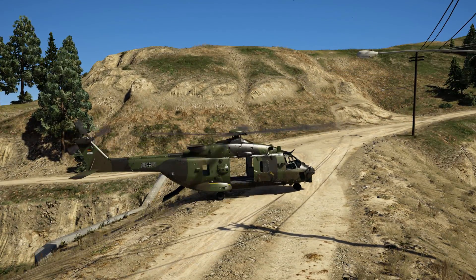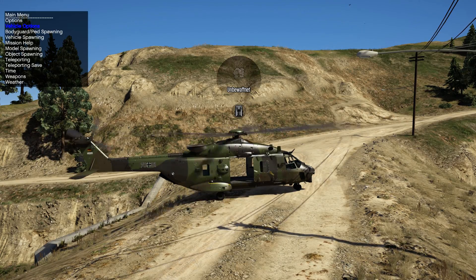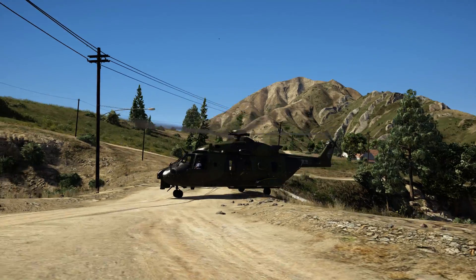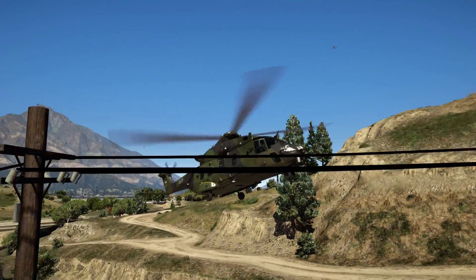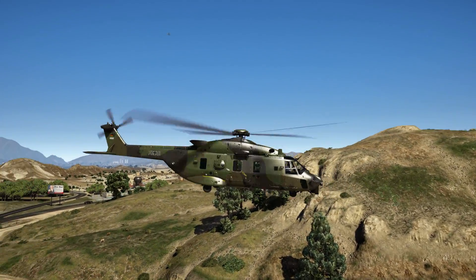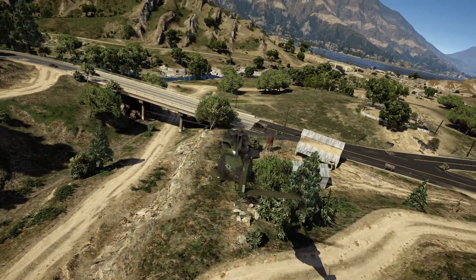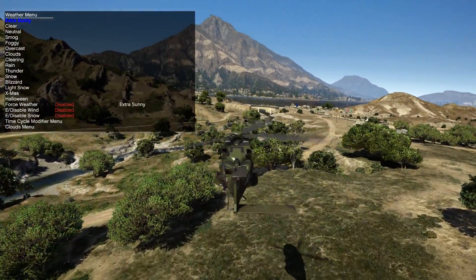Let's just close the doors real quick. Let's just take off — don't want to hit the wires right there. Put the gear in and off we go. Let's fly through Raton Canyon, some low-level flying.